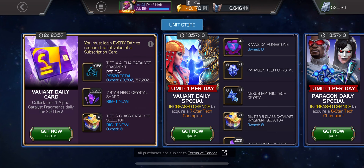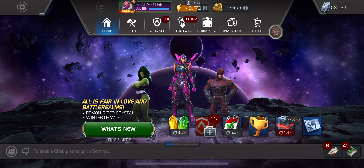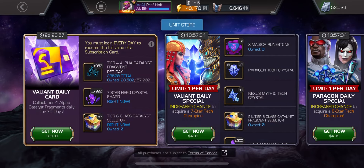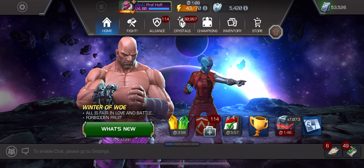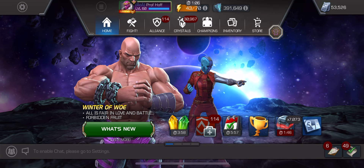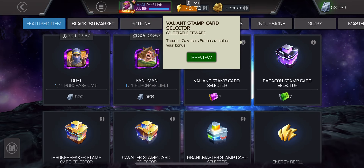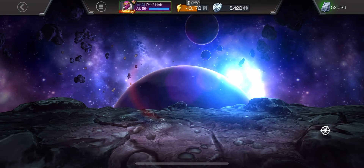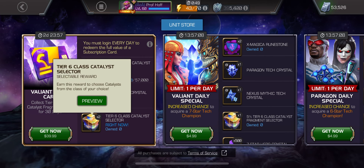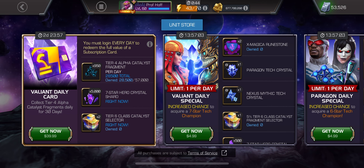The two tier six class catalyst selectors are pretty awesome, until you consider that for that same price you get seven days worth of daily specials, which right now include runestones — and we assume that's going to be a big deal for that seven-star Nightcrawler chase. The Valiant stamp card gives you 100% of a tier six class catalyst fragment selector split over into two 50% selectors.